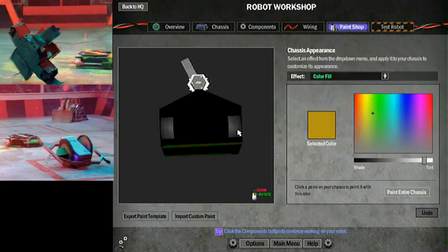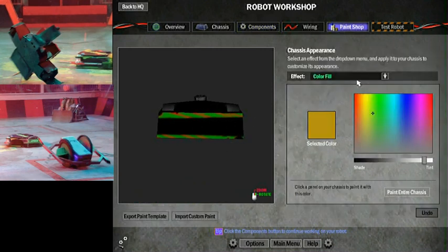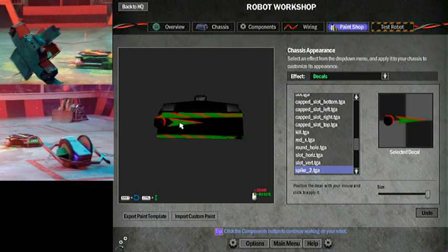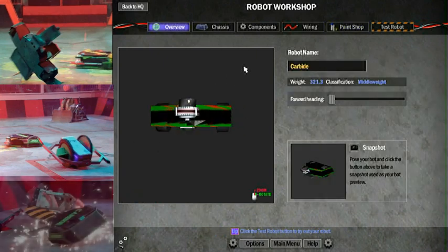Everything else was pretty easy. I had to add some kind of green into his decals. So I went in, took a little look, and found this - this green spike that I've used for Chomp, I also did for Carbide to get a little bit of green in him and make it look a little bit more realistic. It was a pain in the ass, so I hope you appreciate it.